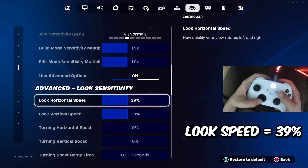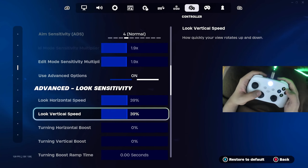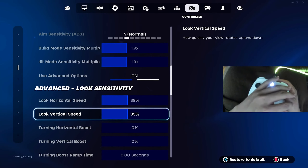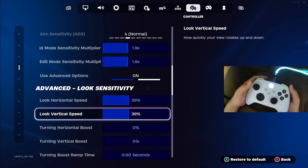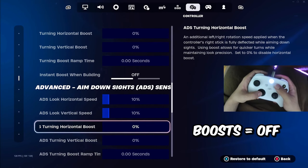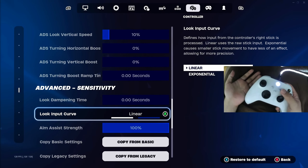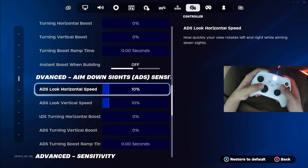Heading straight to the controller settings, make sure that you have advanced options enabled. This gives us full control over our sensitivities as well as full customization options on all sensitivity values. We're going to start off with 1.9 on our build mode sensitivity multiplier as well as our edit mode sensitivity multiplier. After that, pair that up with look horizontal speed and look vertical speed on 39%. This is the most ideal combination — it's smooth and prevents you from being stiff with your mechanics.